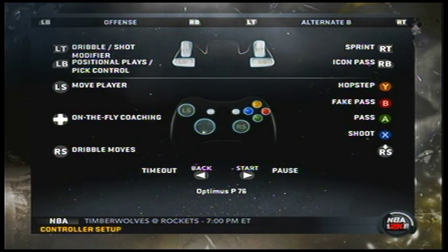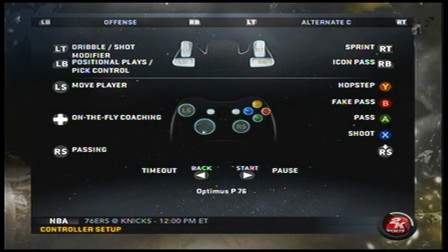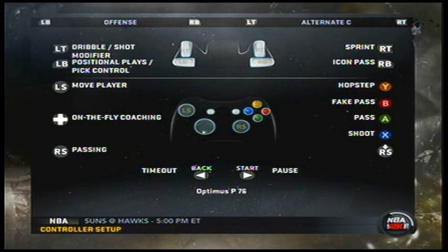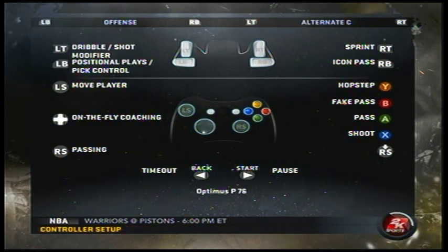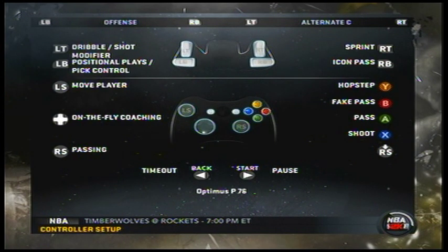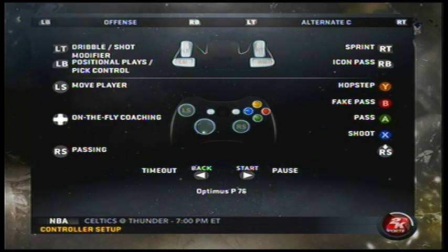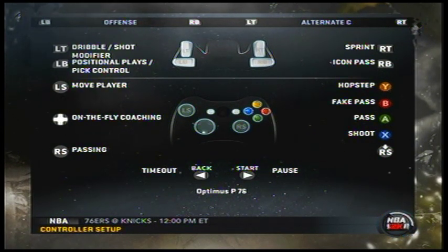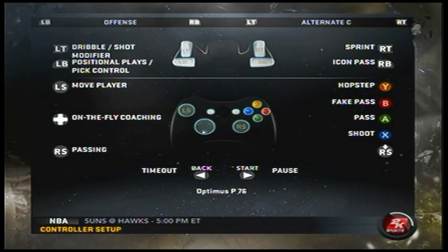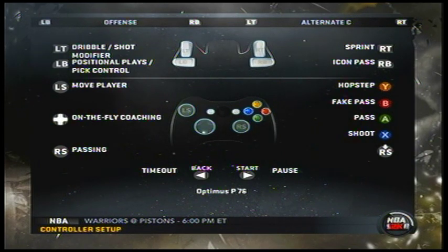When you go to Alternate C, you can use total control passing, but you can't use the dribble moves and the shot stick is basically gone. It does bring back the fake and the high step. However, you're forced to use only the shot button for shooting, same as with Alternate B — but Alternate C does restore total control passing.